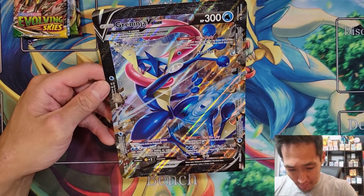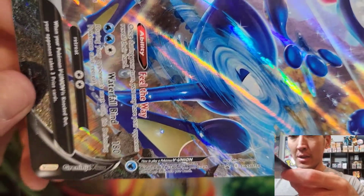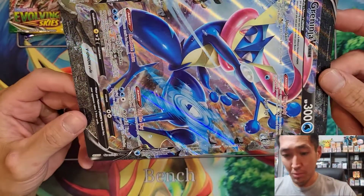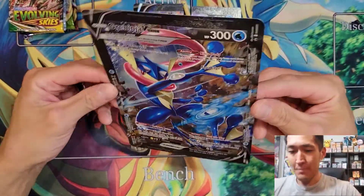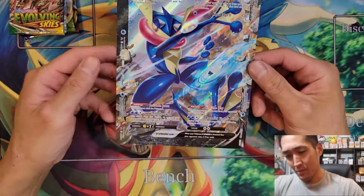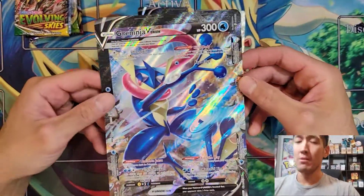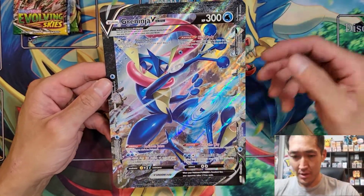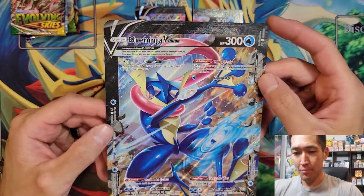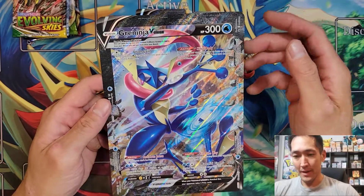There's our V Union all put together. We're going to look at this beautiful promo jumbo card — it's absolutely stunning in my opinion. Greninja V Union has a total of 300 HP. Each one of these cards has a V Union rule box which says: once per game during your turn, combine all four different Greninja V Union cards from your discard pile and put them into play on your bench. Once they're knocked out, they cannot be revived. Also, it only gives up three prizes — there were rumors it would be four, so that's pretty cool.